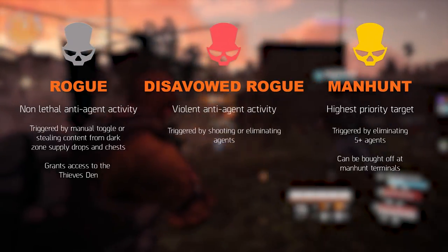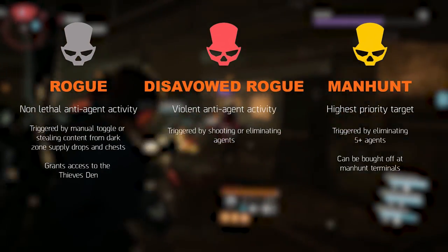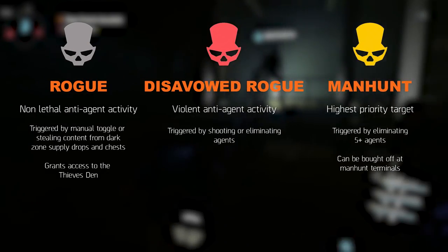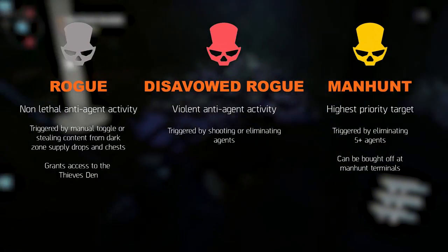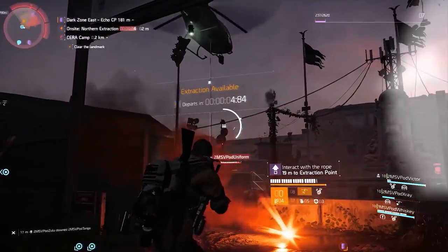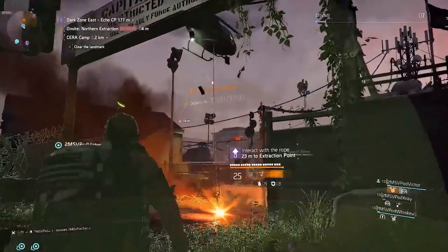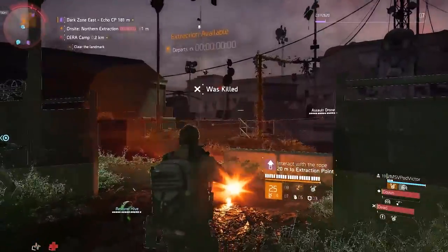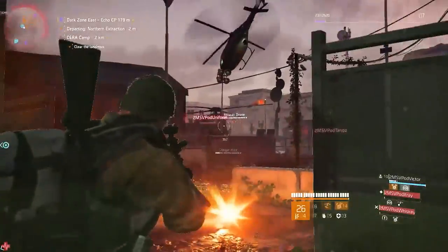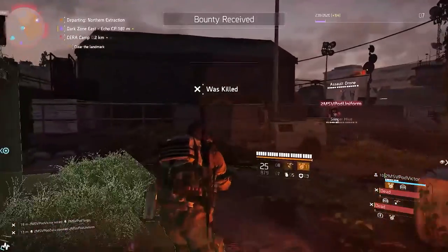The second rank, disavowed rogue, is triggered by engaging or eliminating other Division agents, allowing you to gain XP and steal their loot. This comes at the risk of being flagged rogue on the map, putting a bullseye on your back. The third and final rank, manhunt, is reached upon eliminating at least 5 Division agents. Every agent in the Dark Zone will be alerted and the bounty on your head increases. Three terminals will pop up across the map where you can perform two actions: activate the terminal to buy off your manhunt status, receiving loot, credits and XP, or disable it — leaving you with two remaining stations but increasing the reward if you buy off your status at those terminals.